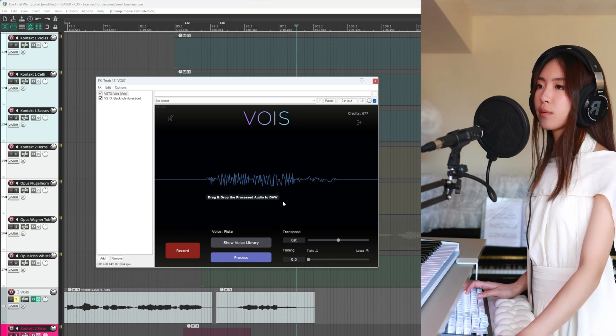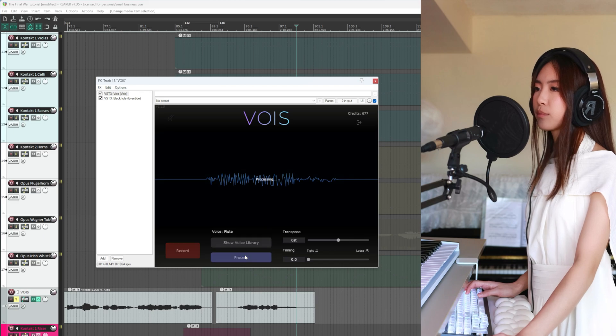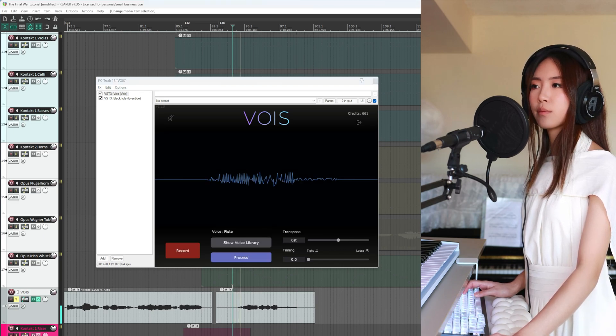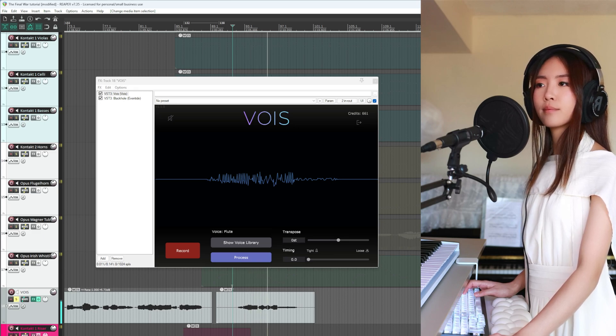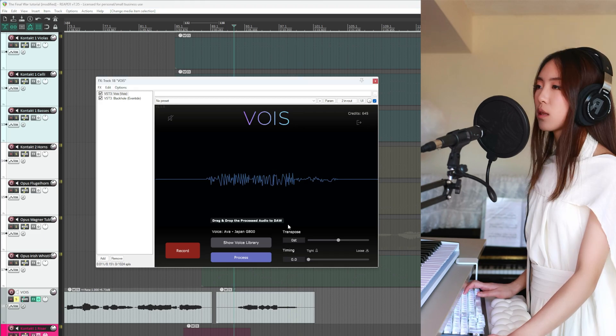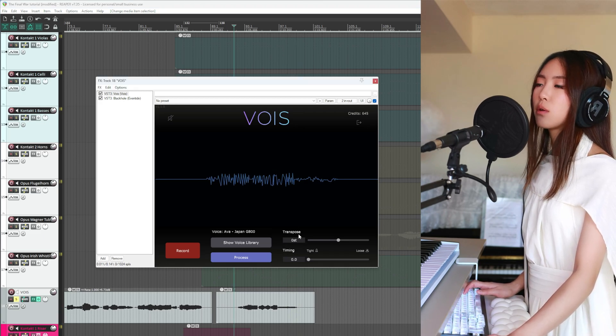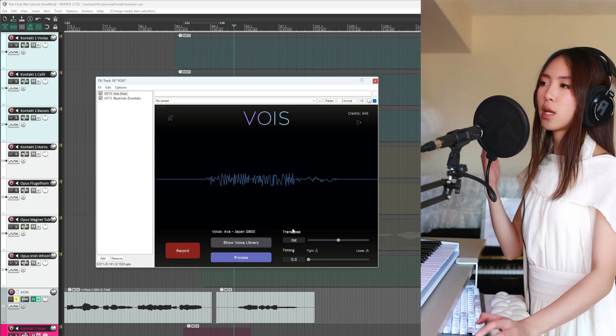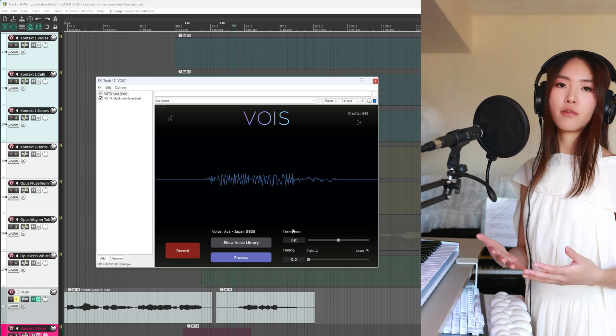How about a flute? There's also the transpose feature. You can create vocal harmonies with it or adjust the pitch if your vocal range isn't quite where you want it to be. For me, for example, hitting the high G is quite difficult.